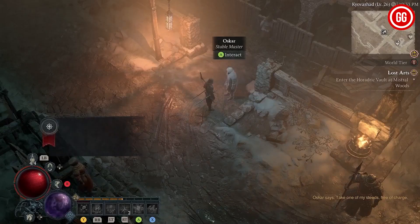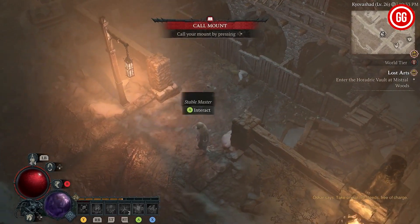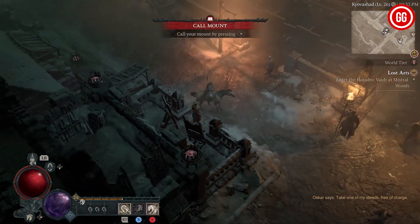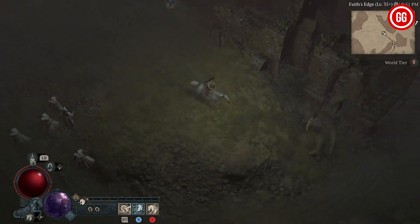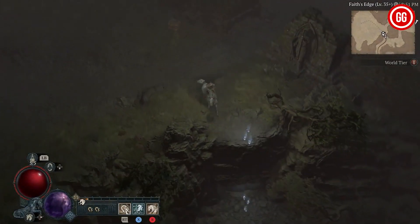Now it's time to travel to Kyivarshot and find the Stable Master. Speak with him, and he will provide you with a free horse. Isn't that exciting? But wait, there's more.